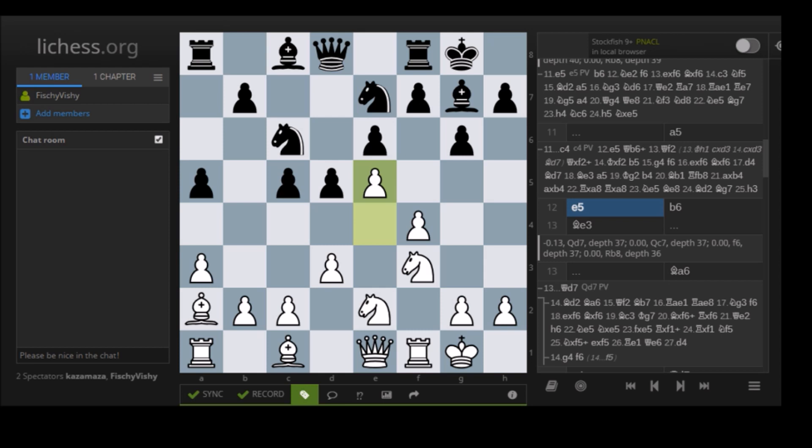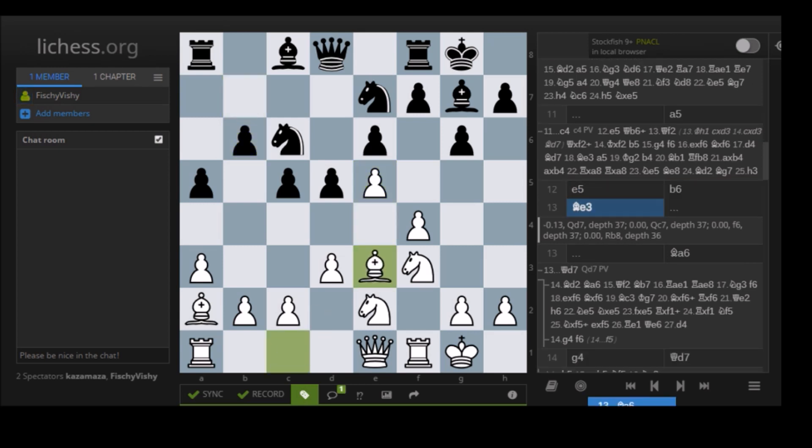Usually it's quite clear why the engine went astray, but here Komodo just gets slowly outplayed. It's like watching a game between AlphaZero and Stockfish — except in this case, Stockfish is AlphaZero and Komodo is the Stockfish. E5, closing the center as we said. B6, of course aiming for Bishop A6. And now Bishop E3 — we also see the point of D3 in the opening: you just want to develop the Bishop, connect the rooks.